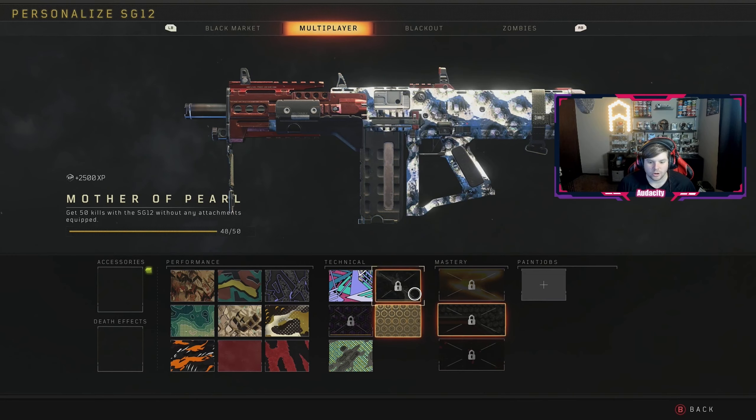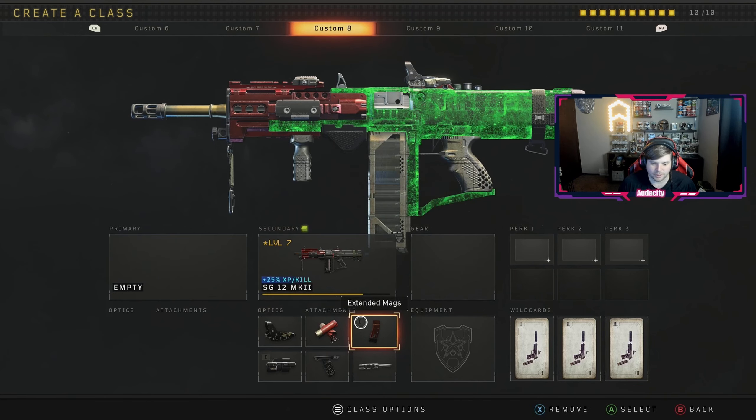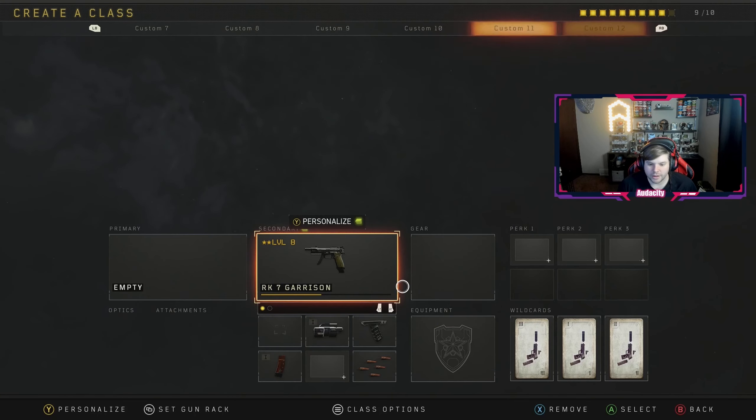We only got two guns left. We have the SG12, where we only have to get one or two kills without any attachments and then one kill with five attachments. Then all we need to do is get three kills with the Mozu pistol without any attachments. That's all we got left.